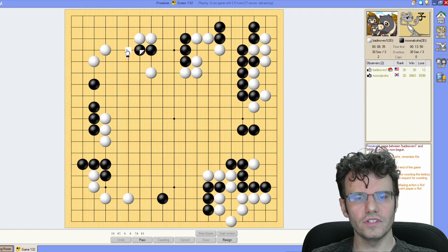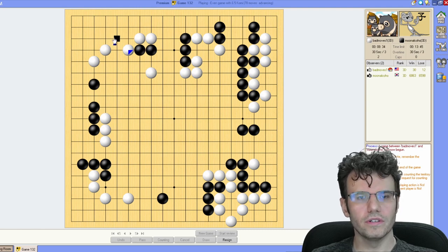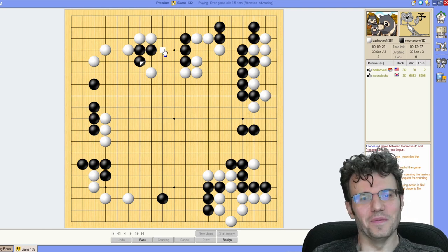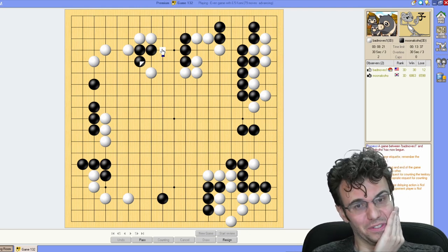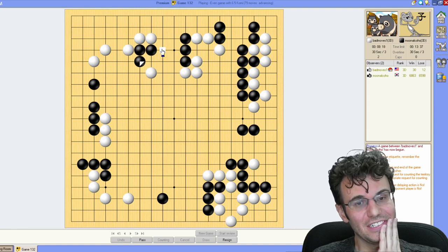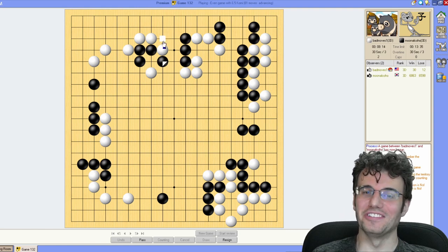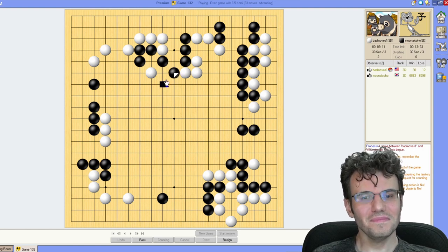If he's going to let me hane at the head of two stones, I will do that quite happily. He's probably going to throw in here. He might just hane on the outside. Oh, that hurts my go-soul. Can I just hane here? This hane is brutal. If your opponent just makes a silly shape, I think we have to do it.